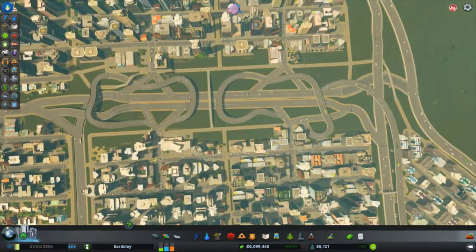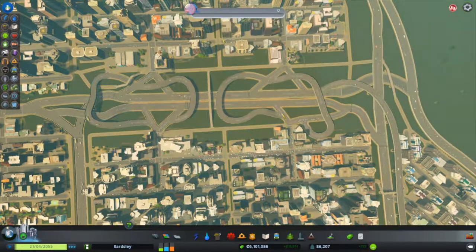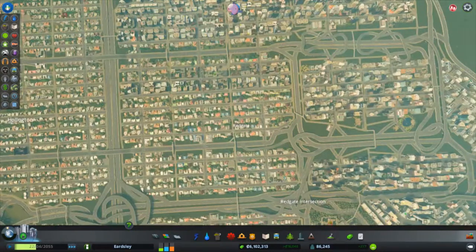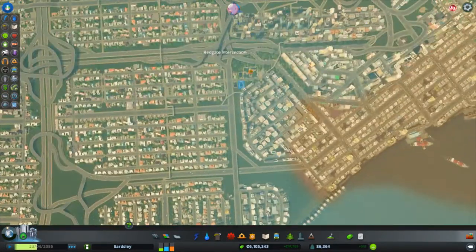Originally these were just large avenues, but because of all these intersections, I had to turn them into more of a roundabout highway style. This really gave a higher capacity. And I will continue to do this with this section here, maybe even this section here, as we need to have more high-density residential.